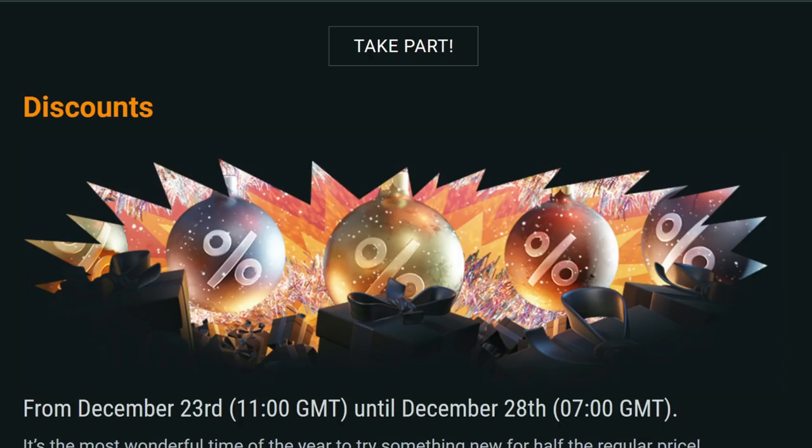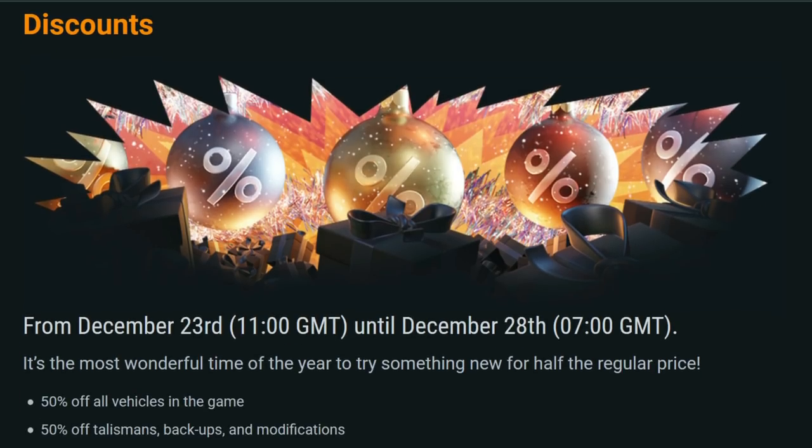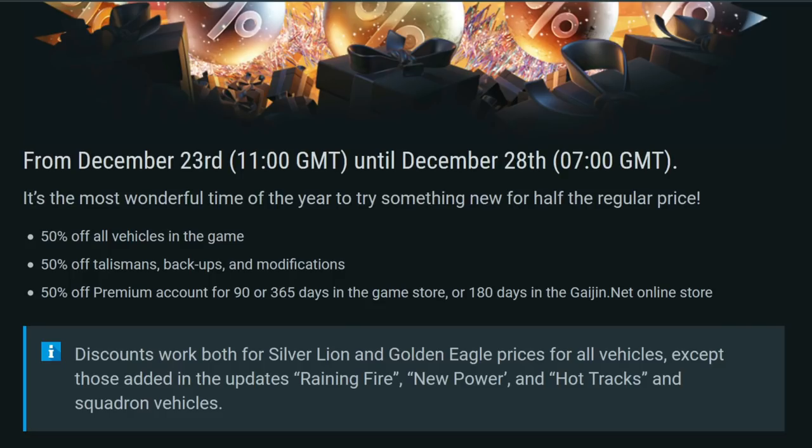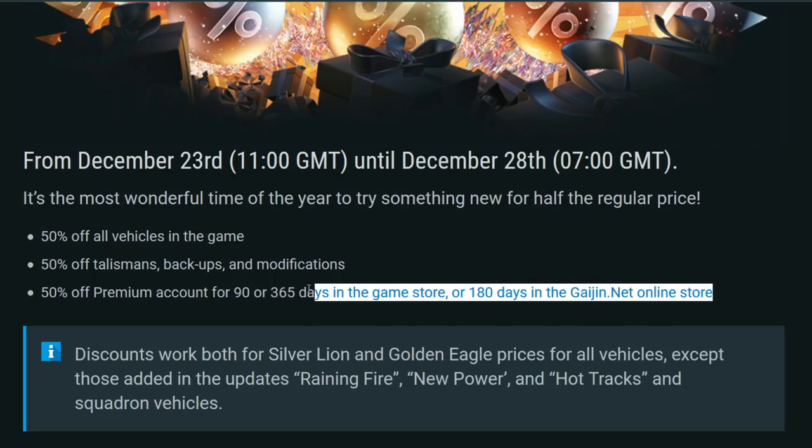Now the big one — discounts! From December 23rd to December 28th, they are doing 50% off pretty much everything: 50% off all vehicles in the game, 50% off talismans, backups, and modifications, and also 50% off premium accounts for 90 or 365 days in the game store, or 180 days in the Gaijin.net online store.